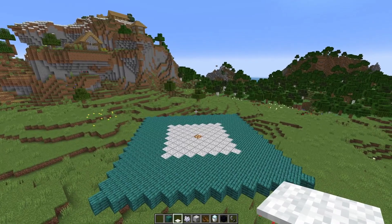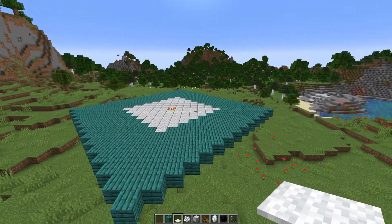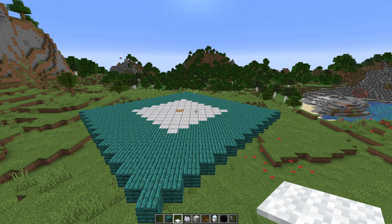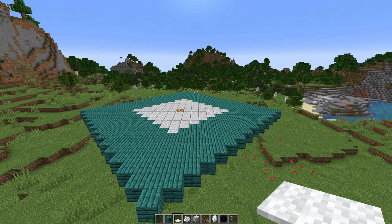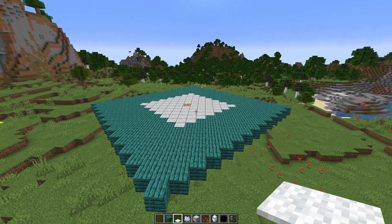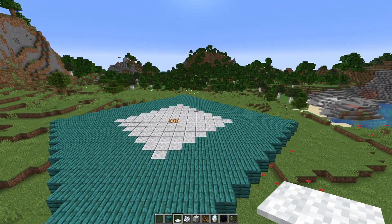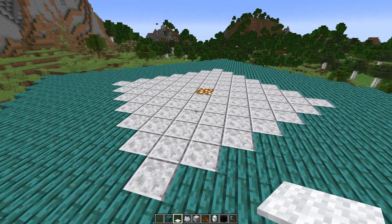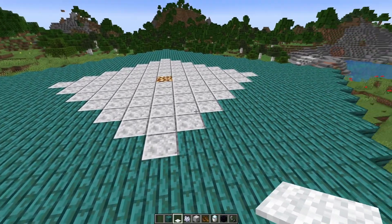Alright, enough of the terrain generation — definitely really exciting stuff. Now let's talk about one more significant change made in this snapshot that I think will make a lot of people happy. Mobs from now on can only spawn in absolute darkness — basically light level zero. Previously mobs could also spawn at lower light levels, usually up to seven, not quite as frequent but they still could. In case you needed to make a build spawn-proof, you always needed to make sure you had light levels eight or higher to completely remove any option for creepers to spawn, for example.